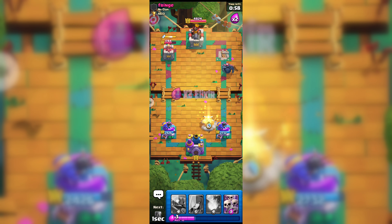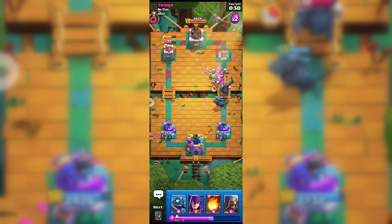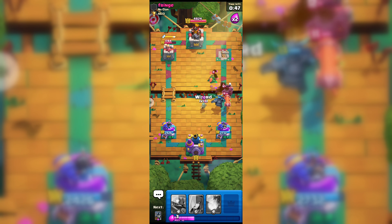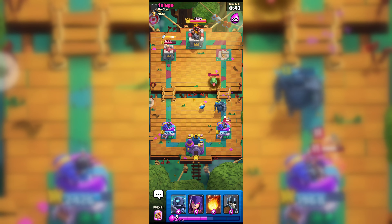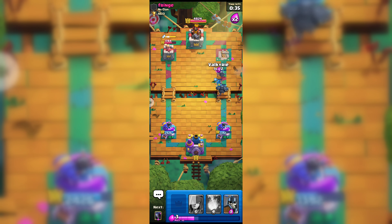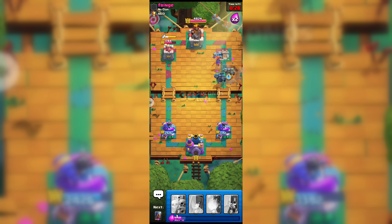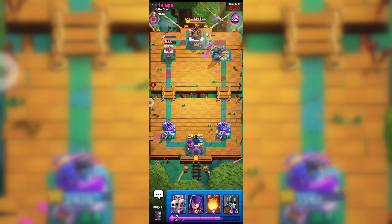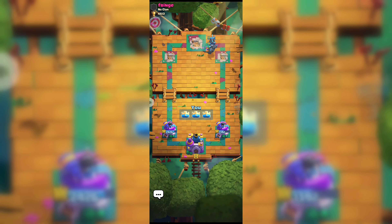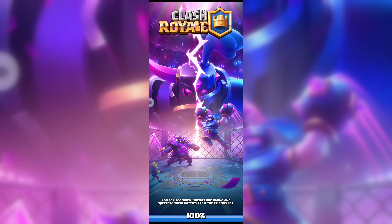Our Valkyrie was enough to get that Princess Tower. His level 12 PEKKA is coming and we have a level 13 PEKKA, so let's go with our PEKKA and Skarmy to support. We also need to play our Wizard because we don't have any air troops to counter his Baby Dragon. Our attack is looking really good — two PEKKAs and our Evolution Valkyrie are all there with our Mini PEKKA. I don't think his level 12 PEKKA is strong enough, and yes we win this match with three crowns!